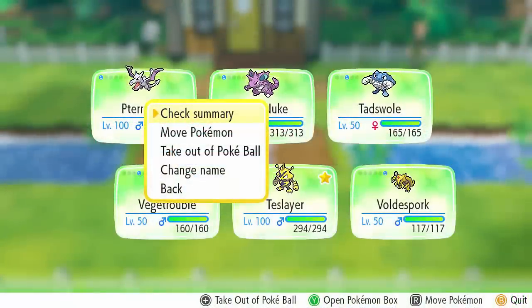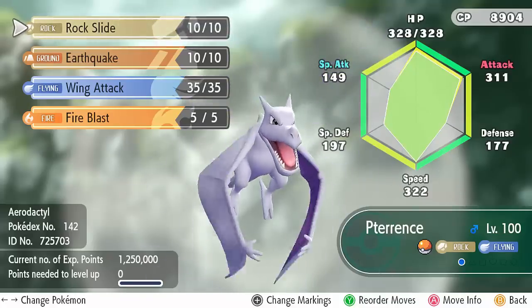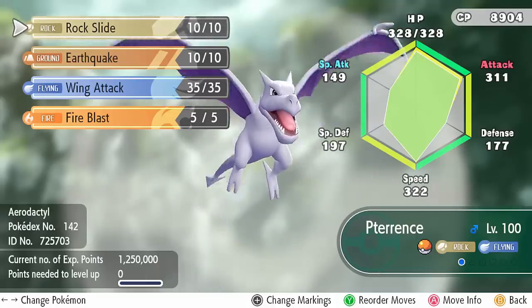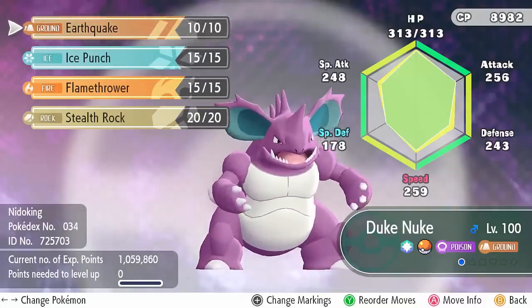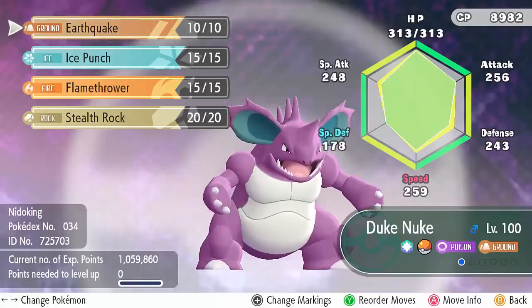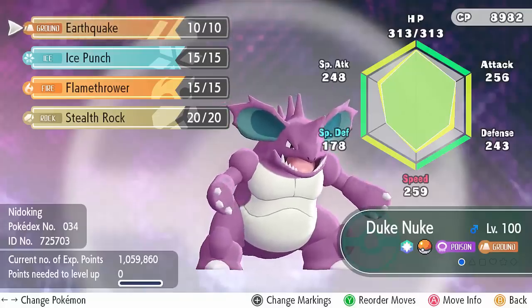The team I brought was built around a Mega Aerodactyl sweeping at the end. That means I'm bringing four moves which two-hit KO his entire team apart from Mega Gyarados - so a late game sweep is definitely viable. I just need some chip on all those Pokemon and something to stop Mega Gyarados. I also brought Nidoking as my Stealth Rocker - Stealth Rocks are really important for getting chip damage. Stealth Rock is my highest priority. Earthquake hits most things, Ice Punch hits Dragonite, and Flamethrower hits Tangela - really good coverage.